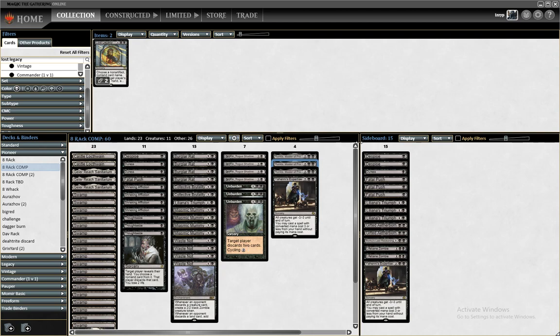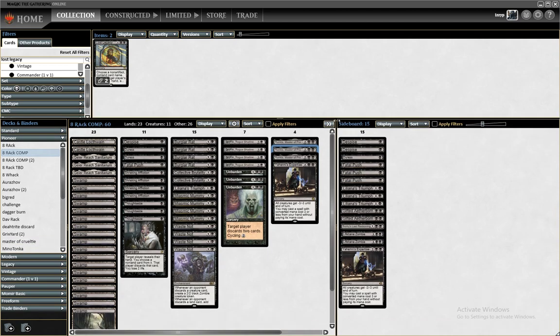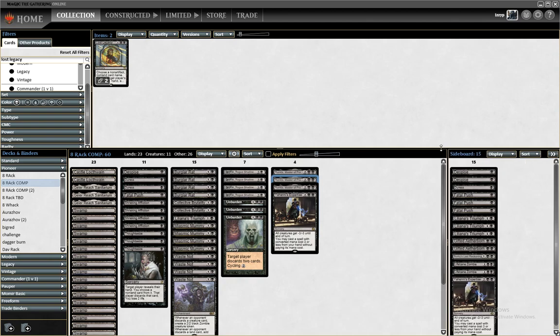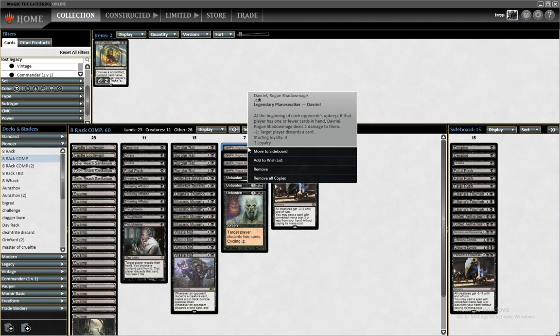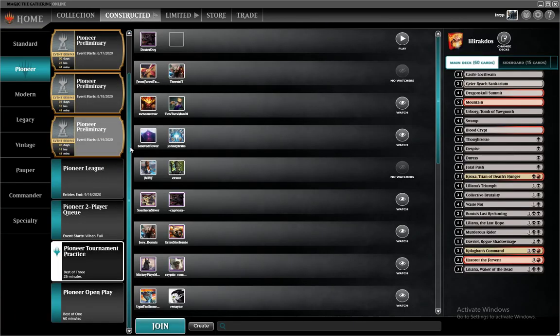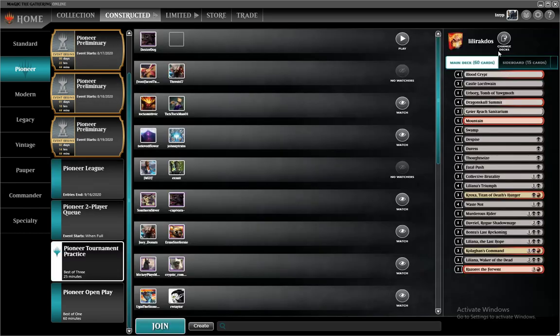Don't worry about the deck too much. If you've been a long time subscriber, hit the subscribe button. You know this deck because it's my bread and butter — I love playing Mono Black Discard. Davriel is a pretty badass Planeswalker. It's fun to play a Mono Color deck in a format like Pioneer because so many people are playing like 5-color Niv-Mizzet and stuff like that.